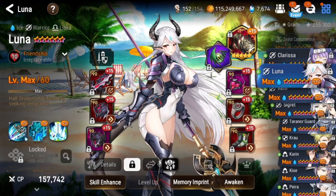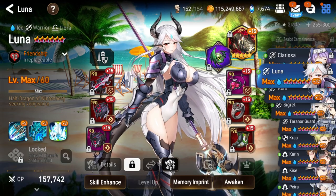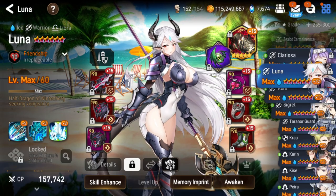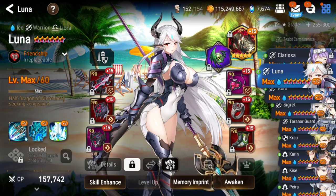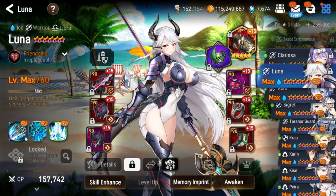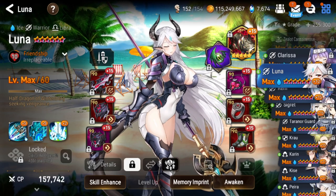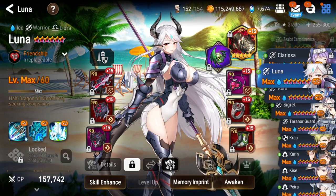What is up guys, it's Small back again with another Epic 7 video. Today we're going to be talking about a unit you might have gotten from the triple custom banner that ran a couple weeks ago or last fall and haven't had time or resources to build — and that unit is Luna. Luna is basically the poster girl of Epic 7, pretty much everyone's favorite waifu, and she is a very powerful unit you should be building.